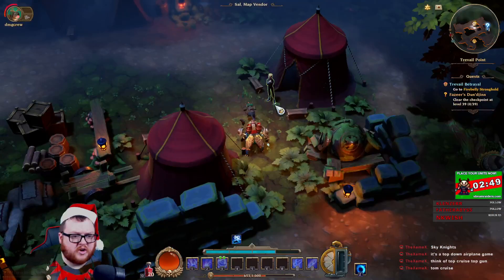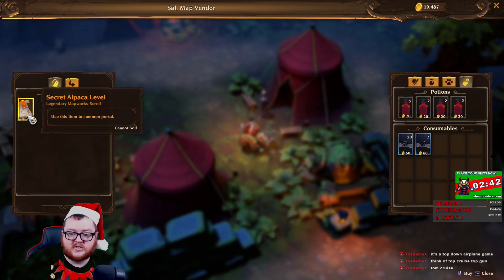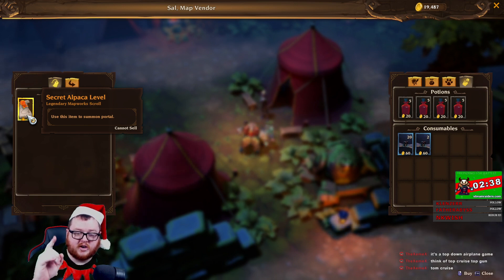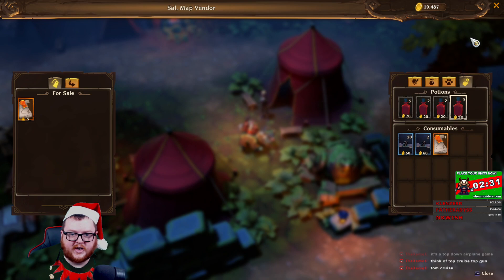Over here is how you purchase your alpaca maps. They're legendary quality maps. They do cost five legendary essences. You can get one essence from salvaging one legendary item in your fort at the enchanting altar. You need five essences and then you can go ahead and buy your map, open it up, and go on in.